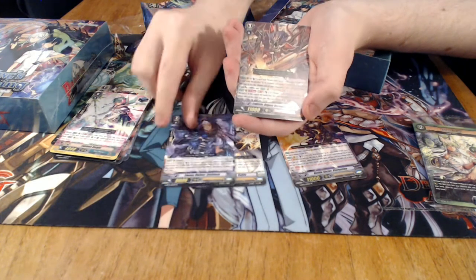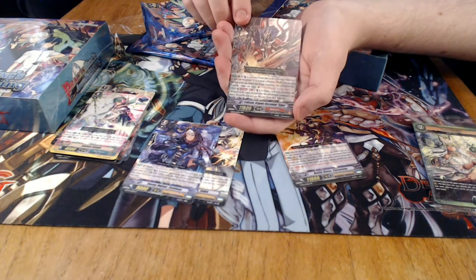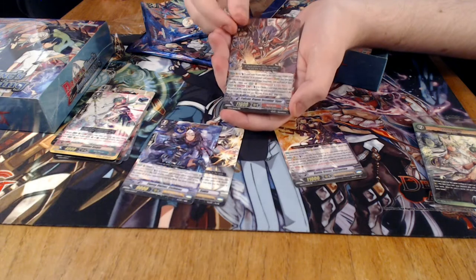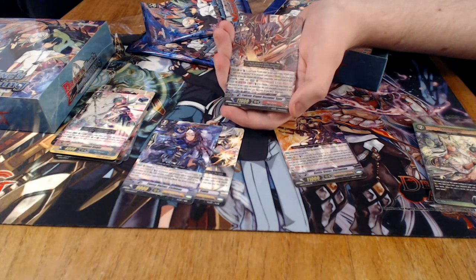And then we have our first triple rare — Dragonic Descendant Sigma. He's a very powerful card, the new boss monster for Eradicator decks. You can also run him in Vanquisher — you can basically play him in any deck. He's a re-standing rearguard, which is really strong. For Discard 1, especially in a Narukami menu, we have massive columns. It is very powerful.